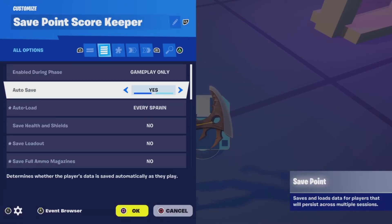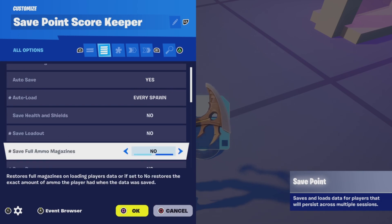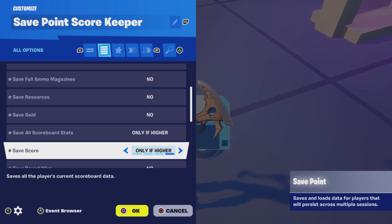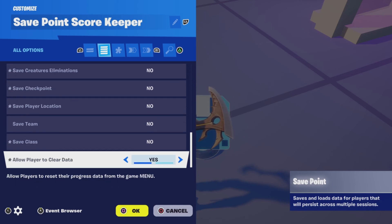Next is the save point device. This is enabled during phase gameplay only. Auto save is yes, and we're going to save and load the player every spawn. This is just a score keeper, so we're not saving health, shields, loadout, or anything else like that — though you can add a separate save point device for those, or configure this one device to do all of it. I have save all scoreboard stats only if higher, save score only if higher, and save round wins set to no. I do allow the player to clear their data, because if there's any glitch or if the numbers become too high, they can clear it and start over from scratch.